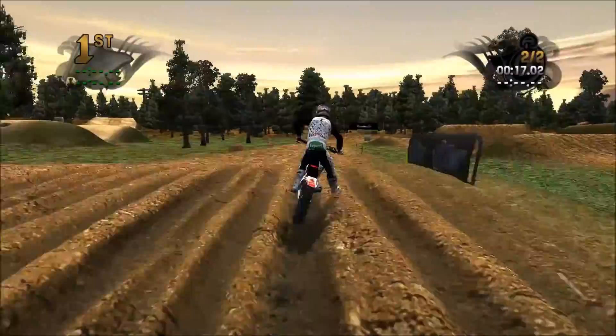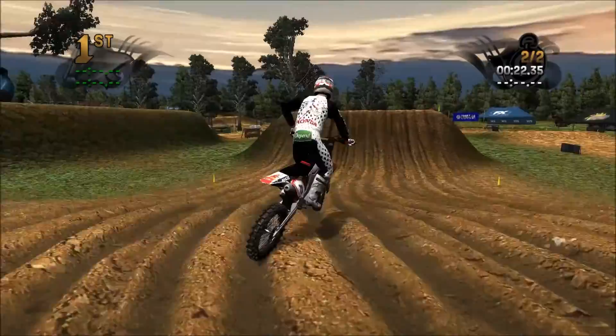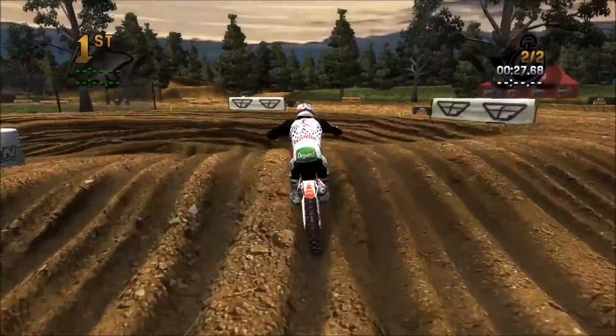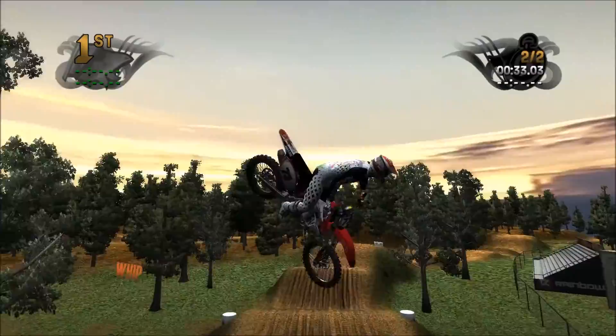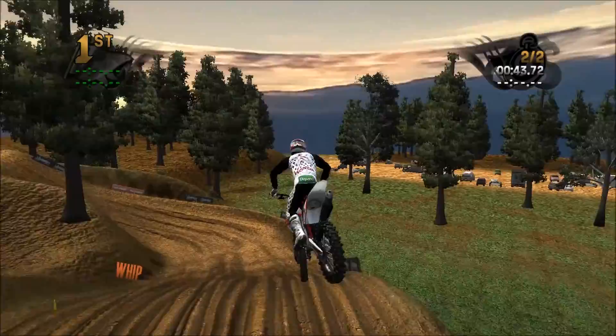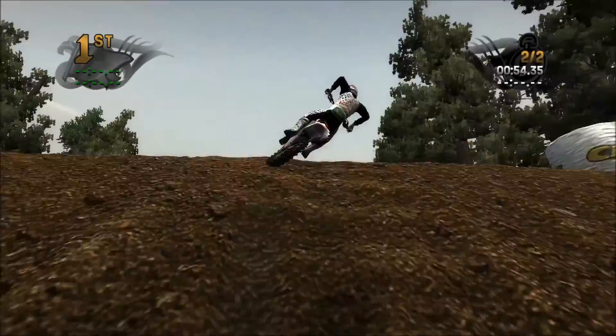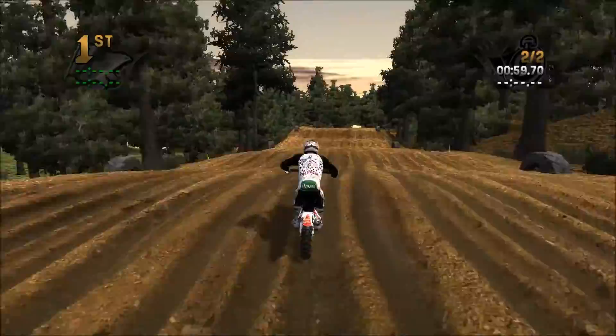Now we're going to get an actual timed lap. There's inside, outside, and outside lines. As long as you're careful not to overjump, you can make this easily. Nice little triple, then a small dragon's back into the turn. This is like a tabletop with a single at the end of it, then a nice right-handed hip jump into a double, then like a step-up tabletop. One of those problem areas — if you jump too far you'll land at the bottom and go down. I like the roughness of it though; it's got a great dragon's back on the backside.